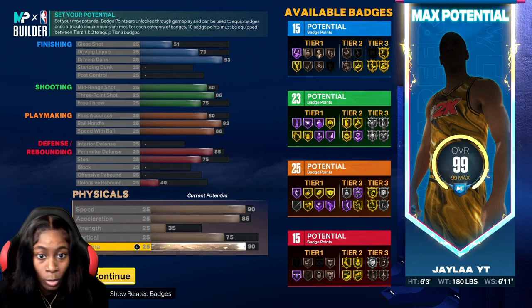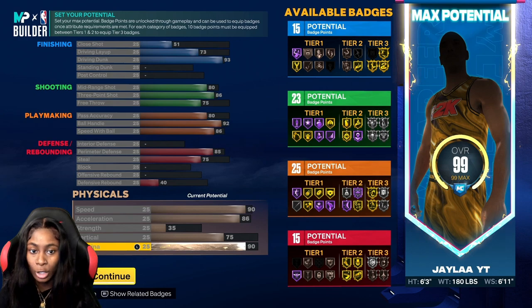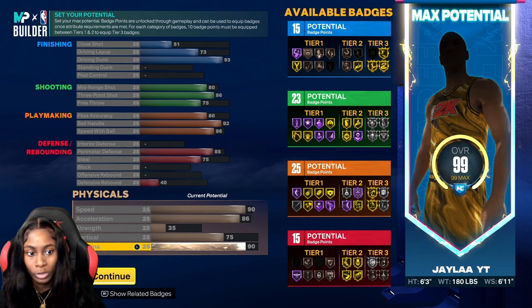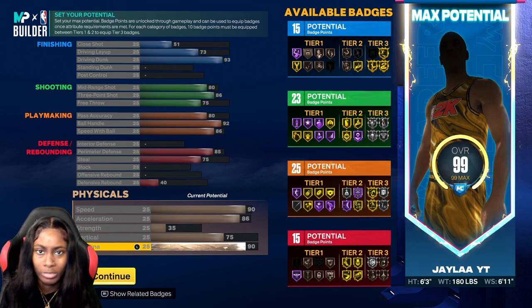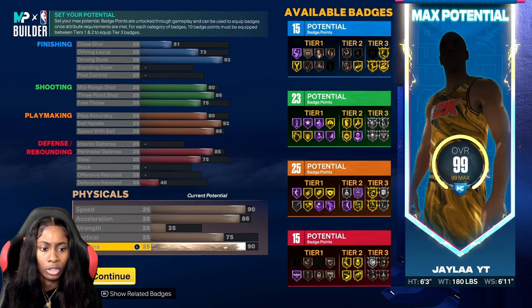Let's go over the stats. Close shot 51, driving layup 73, driving dunk 93, mid-range shot 80, three-pointer 86, free throw 75, pass accuracy 80. You don't have to go too crazy with pass accuracy — as long as you have an 80, that's good enough to get that ball to whoever you're passing it to. Ball handle is 92, which is perfect to get certain dribble moves.